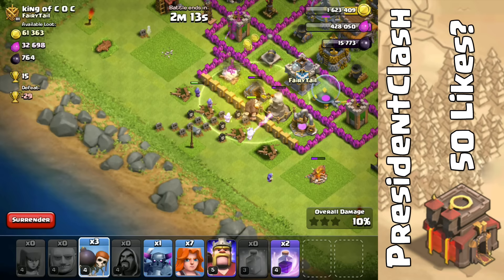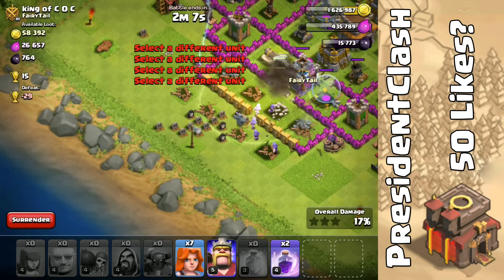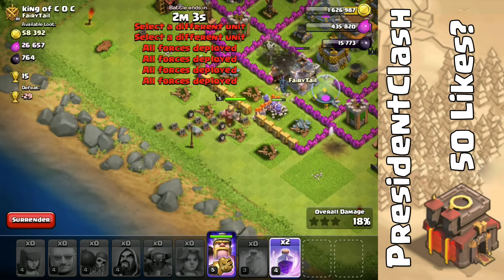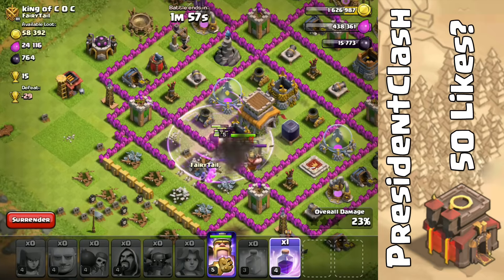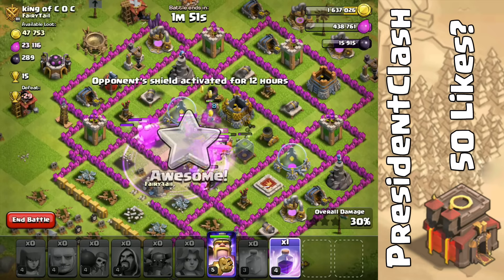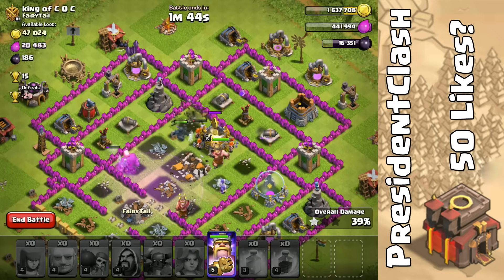We're going to drop in our Wall Breakers — they're heading toward the center. Hopefully we're going to drop the PEKKA in the center. Come on, go! PEKKA in the center, then Valkyries — and I'm going to drop that Rage spell right now. The center compartment is open, everything is raged — my Wizards, my Valkyries, they're all going in, which is great. We are heading straight to the center and we're actually getting that dark elixir!